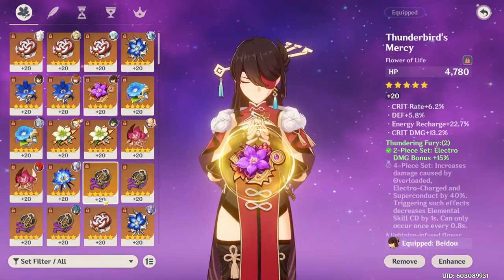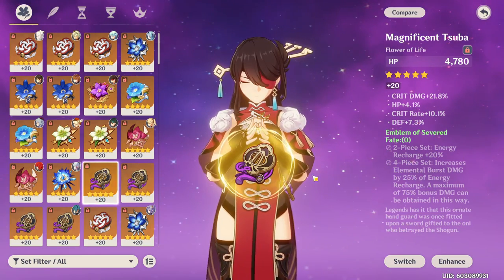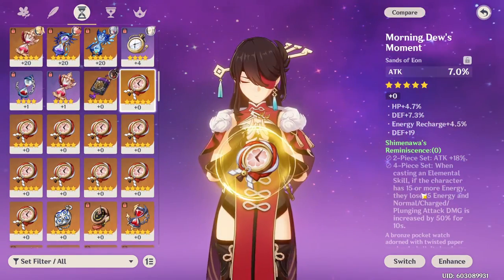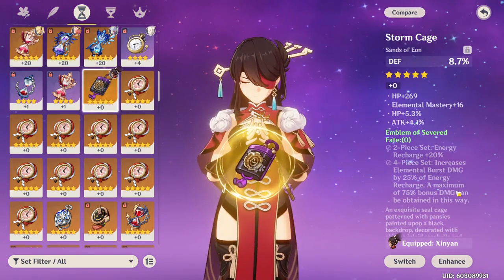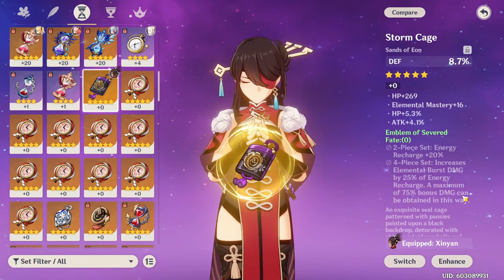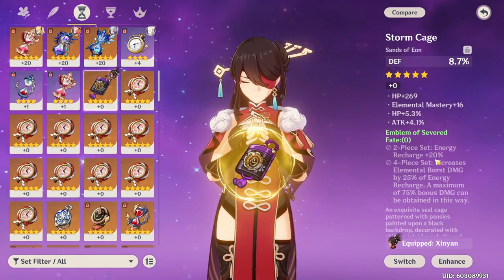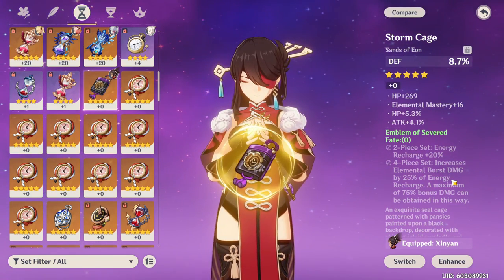As I mentioned, the 2-piece of Emblem of Severed Fate gives you 20% energy recharge. That 20% energy recharge is the equivalent of 3–4 substats, which is absolutely insane. Since energy recharge substats range from 4.5 to 6.5 — averaging 5.5 — this set saves you somewhere between 3–4 substats, about 3.6 on average. Since you're using this set on characters that need energy recharge, this 2-piece provides stats you're already going to be looking for on those characters.